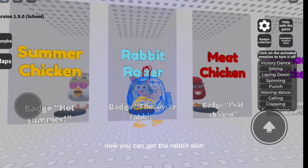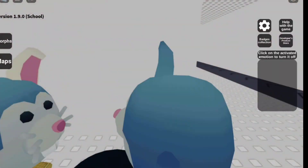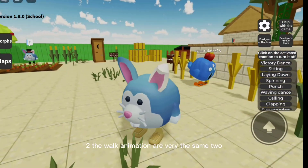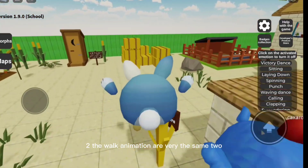Now you can get the rabbit skin. The walk animation is very much the same.